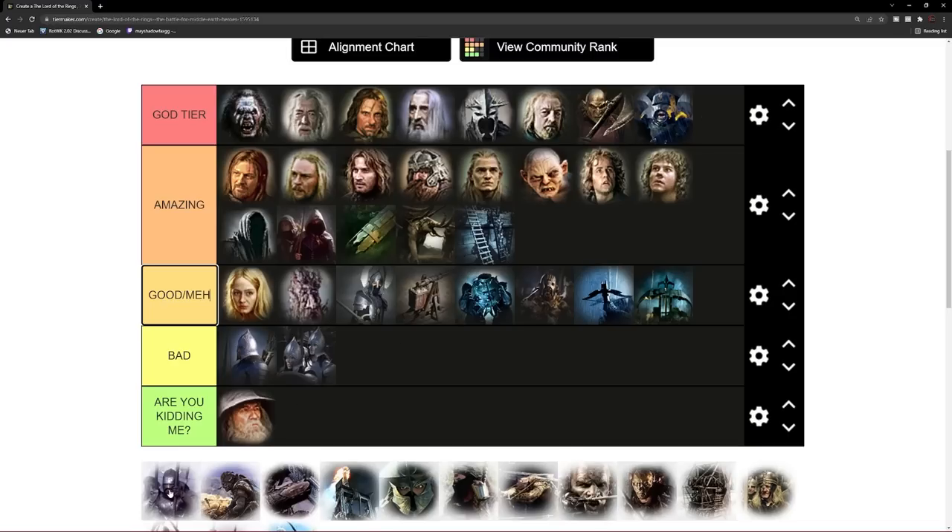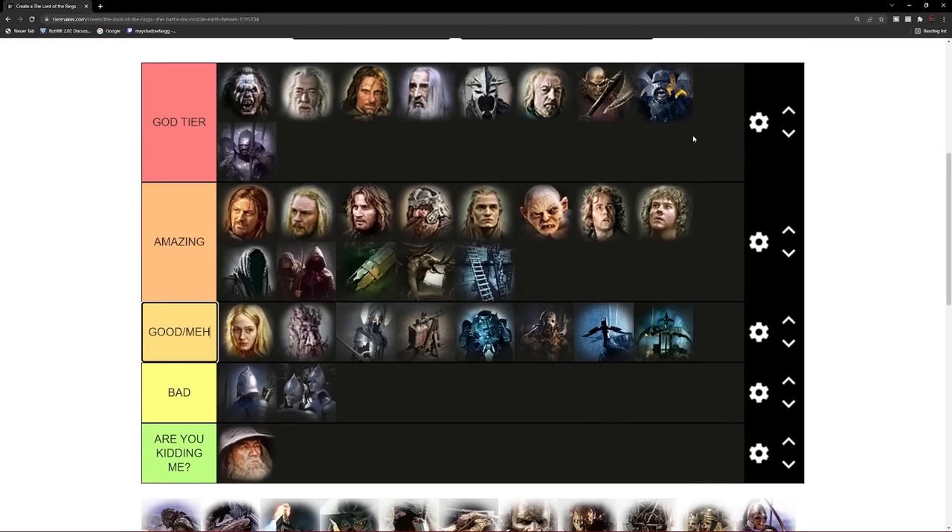Next on the list are the Uruk Pikemen — just like the Uruk-hai, extremely tanky and super fast, and the best and cheapest counter to enemy cavalry spam. If your opponent is spamming Knights of Dol Amroth or Rohirrim, Uruk Pikemen are going to be the solution to all your problems. They are the fastest spearmen in the game, so you can outrun any Tower Guard or for example the Soldiers of Rune from the Mordor faction.